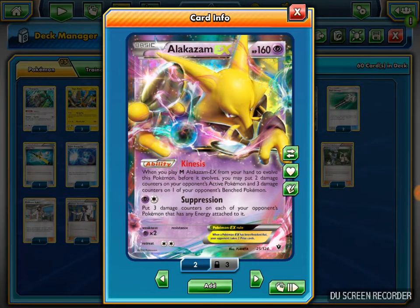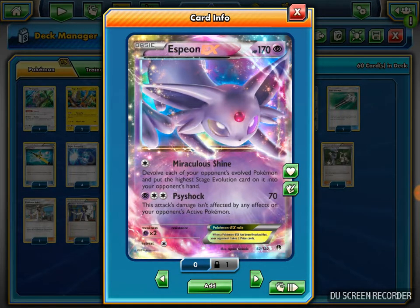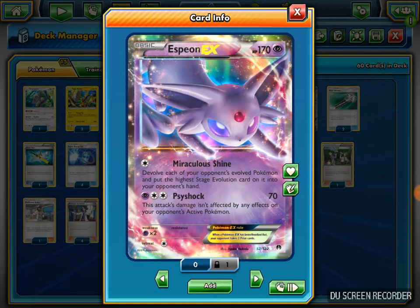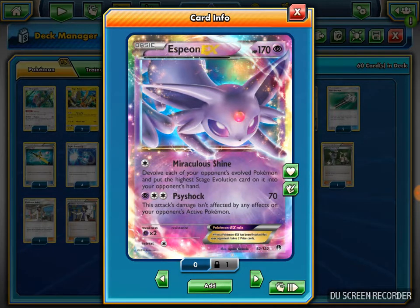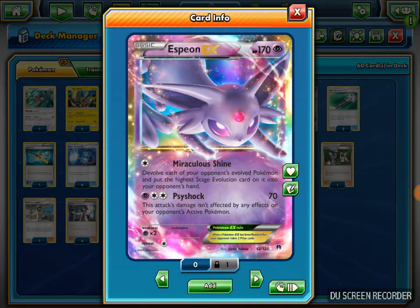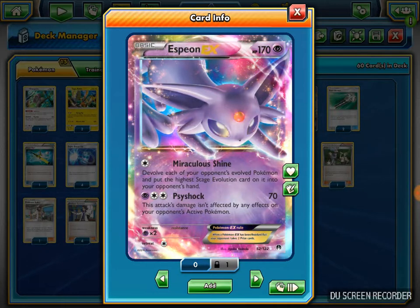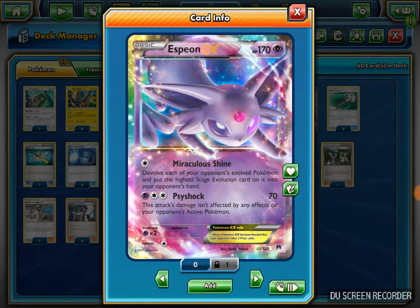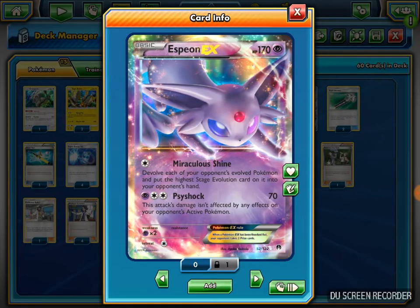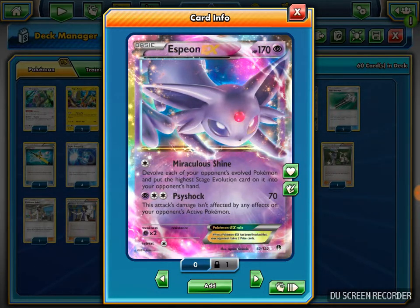I play the 4-4 Mega Alakazam line, which I pretty much explained earlier. I play one Espeon EX, which has a pretty interesting attack in this deck. For one Colorless Energy it has an attack called Miraculous Shine: you de-evolve each of your opponent's evolved Pokemon and put the higher stage evolution card into your opponent's hand. So on a Stage 2 deck like Gardevoir GX or Golisopod GX, if they evolved with a Rare Candy and I've done 60 damage to that Gardevoir, I can de-evolve it and knock out the Ralts. It's one of my favorite attacks - Espeon EX is one of my favorite evolutions.